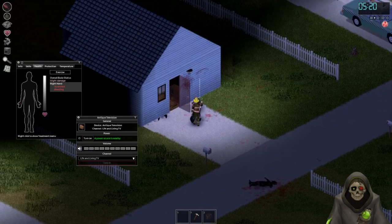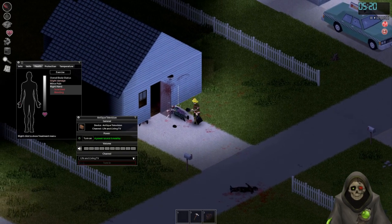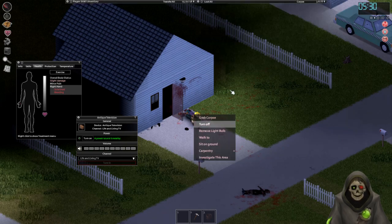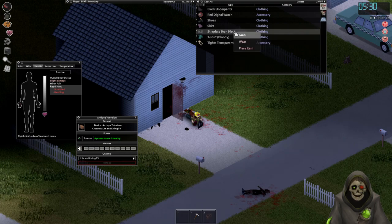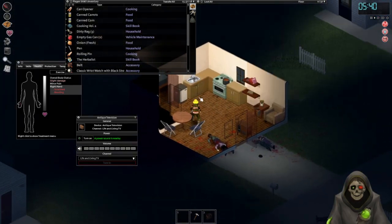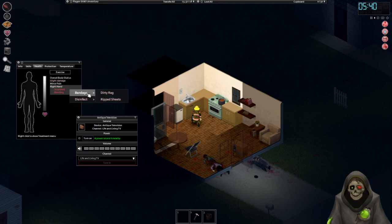Just a scratch, fine. Alcohol wipes - I don't have any rags, oh my god. They're bloody. Rip clothing go. Dirty rags - clean rag, one. There it is - rip sheet, please. There we go, okay.